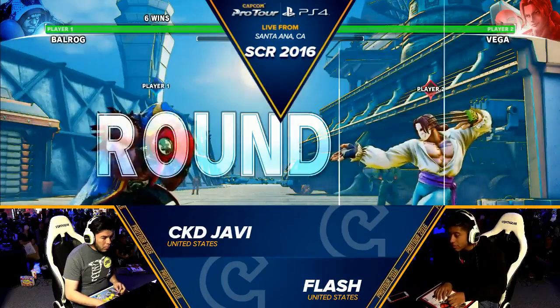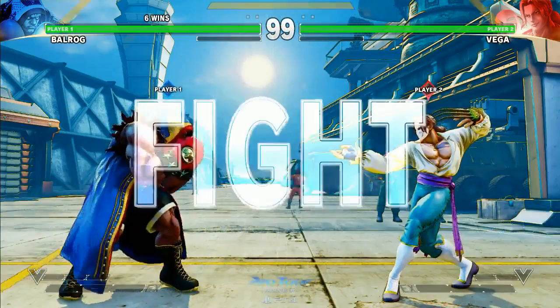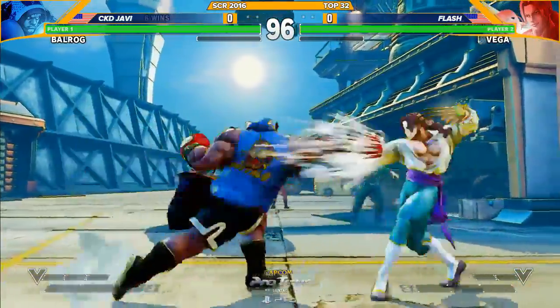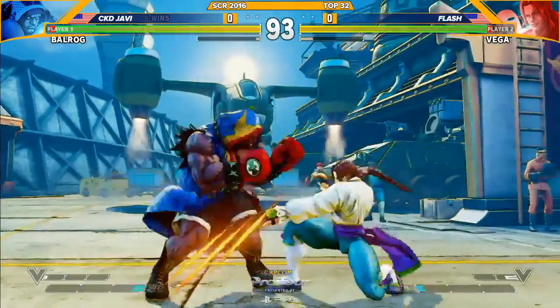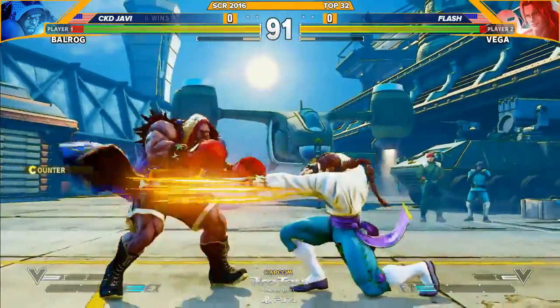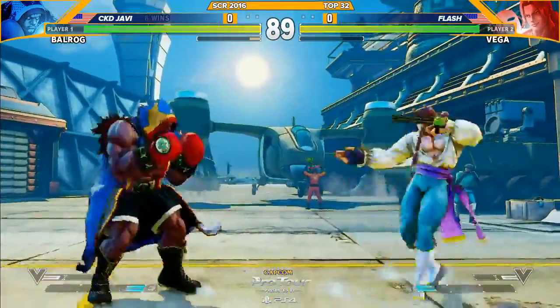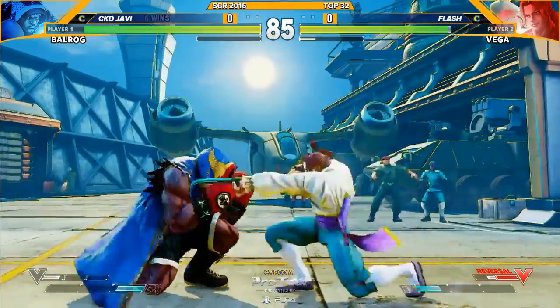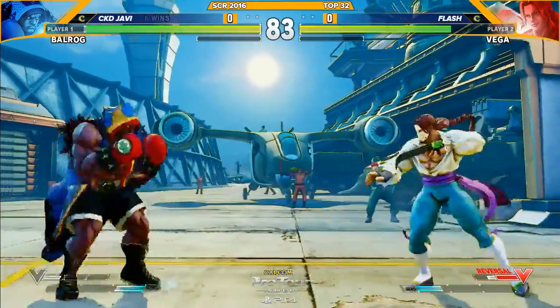The thing about this matchup, keep in mind — Balrog is sort of down on the footsie side of things here. He's gonna have to kind of find his way in. Dash punch is gonna be a good option. But Flash has all the ranges covered with Vega normals. You see him staying to clawed Vega. A lot of people will switch to clawless, but I think he wants the extended range on the normals.